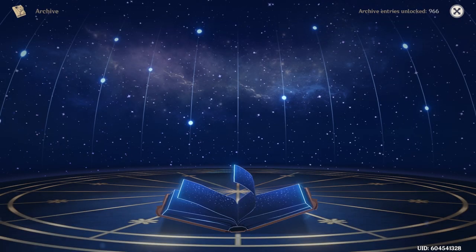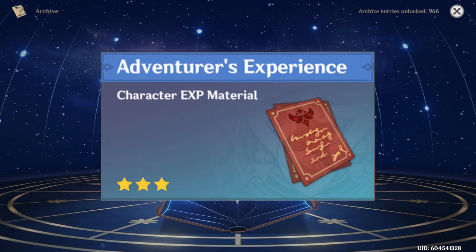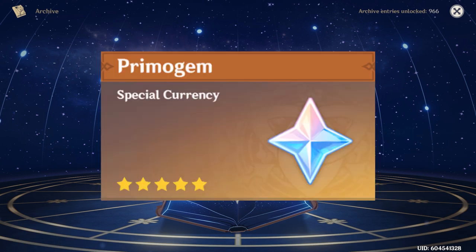I will explain the most important and commonly used currencies you will need to know. Mora is the common currency used as money — you will need it for almost everything, such as buying, upgrading, and converting things. Experience books are used to level up your characters, raising stats and unlocking passive abilities, though at certain level intervals you will need materials to ascend your character. Primogems are the most valuable currency because they allow you to buy wishes, which are used to obtain new game-changing characters and weapons.